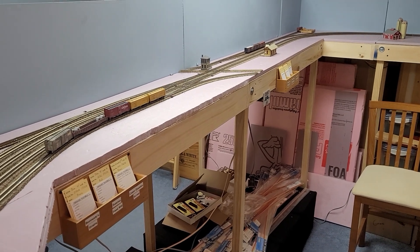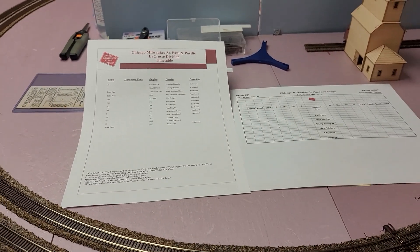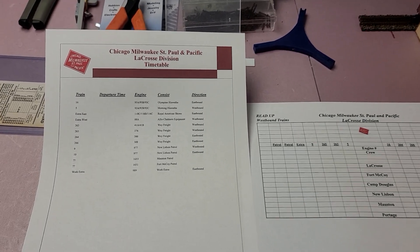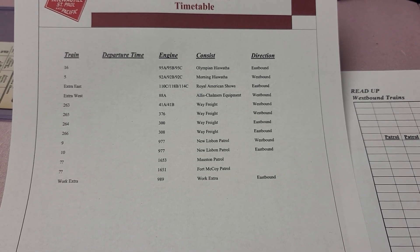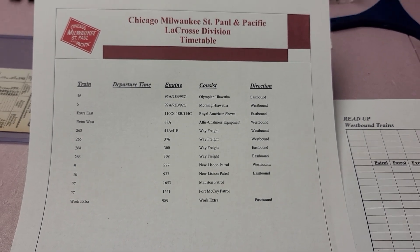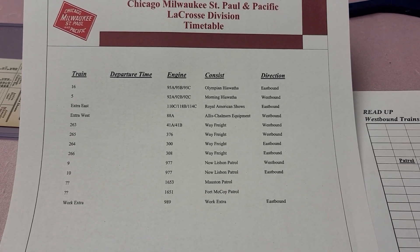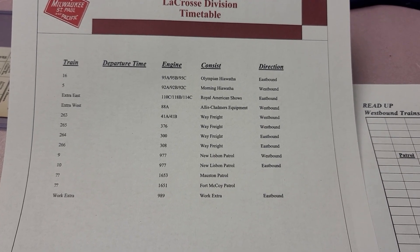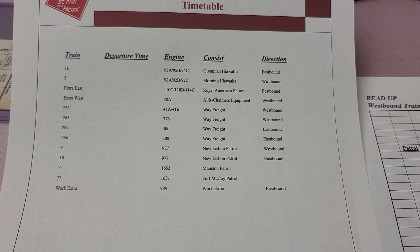The first thing — me and a buddy of mine came up with a train list. These are the trains that are going to run during an op session. We're still trying to figure out what order they're in, so this is not necessarily the order they're going to go in, but at least it gives you a list of what's going to happen. Those patrols down at the bottom, that's what Milwaukee Road called their locals, so we're working on how we're going to switch in and out of the towns using the local switchers.